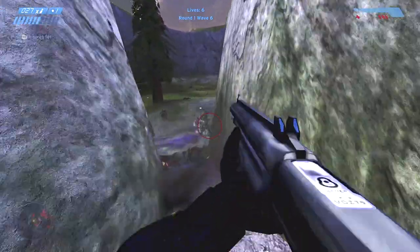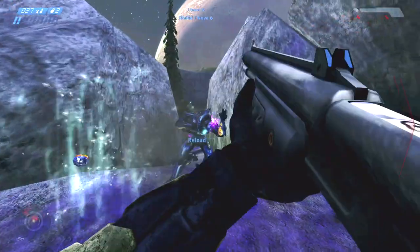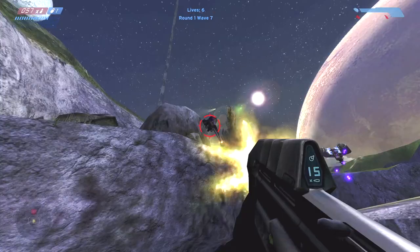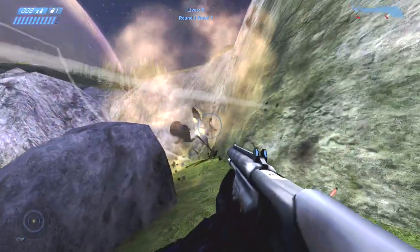Since the shotgun in Halo Combat Evolved is so powerful, it's likely a weapon you'll use as the rounds progress. Each round introduces a new challenge, such as no motion tracker for you, stronger shields, and more health for the covenant.